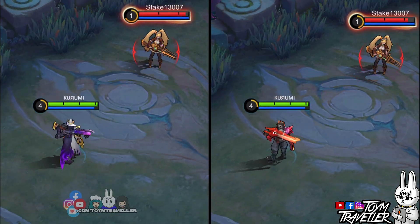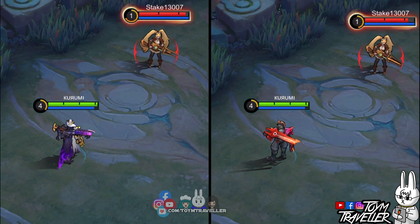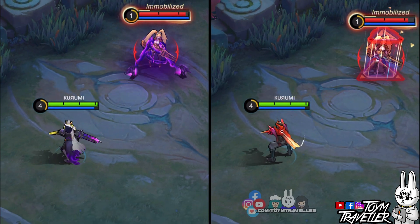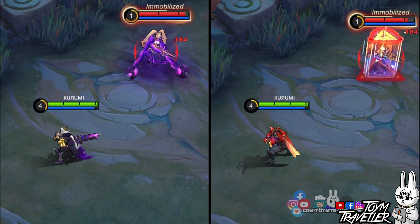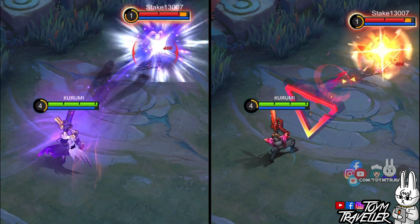Next we have Clint's second skill effects. The Shadow Omen skin has dark purple effects that shackle the target to the ground, while the Crimson Blast's effects put the target inside a triangular laser cage.